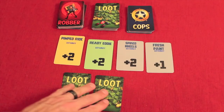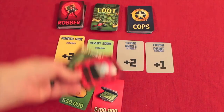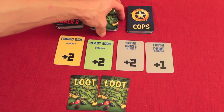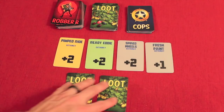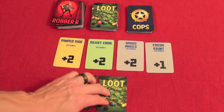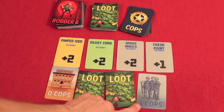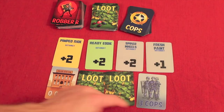The third action is stashing — trying to stash the loot you have. Loot cards range from nothing all the way to $200,000. When you stash, you must already have your getaway cards set up. The number of cop cards drawn equals your number of loot cards. Those cop cards range from zero to three cops each. So with two loot cards, two cop cards are drawn — let's say that gives us three cops total chasing me. I have plus two, plus two, plus two, plus one — that's a plus seven. Seven minus three cops gives me a plus four.